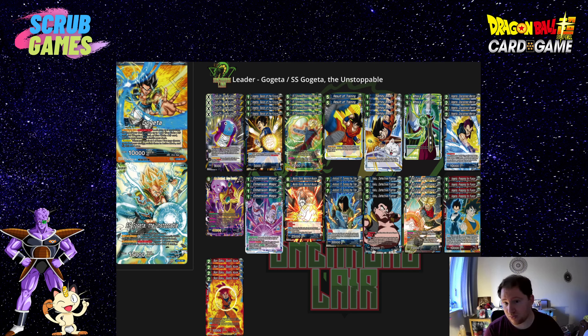It's also got Aggressive Awakening — when you're at four life or less, you can untap two energy and flip over. The awakened side is really strong: it's a 15k and it has an auto so when it swings, you draw a card, gaining card advantage that way.